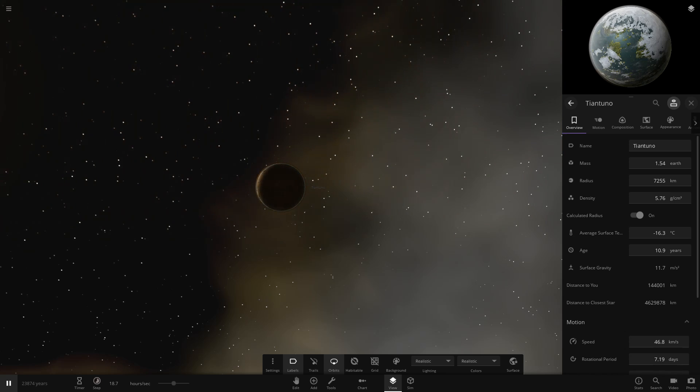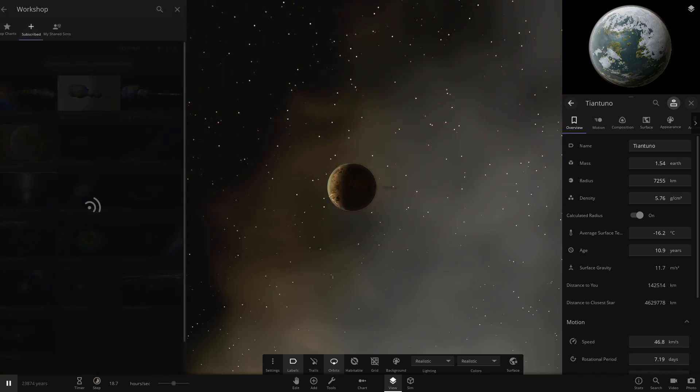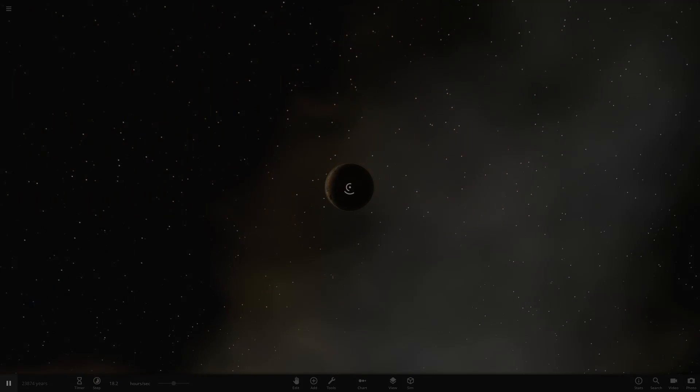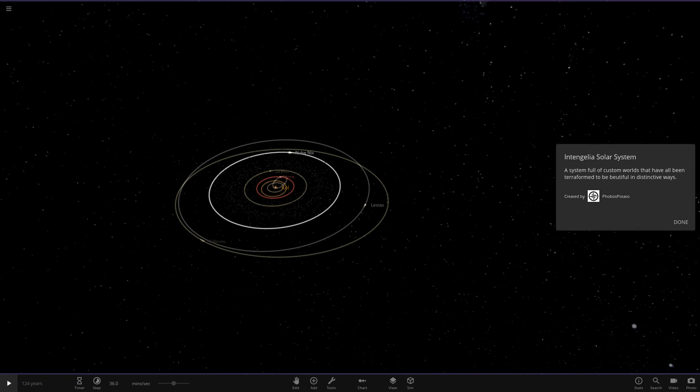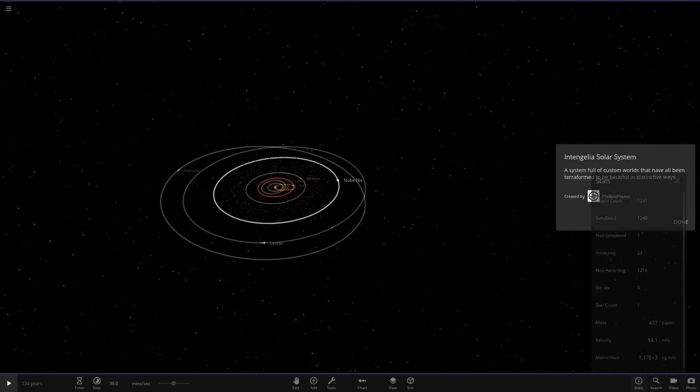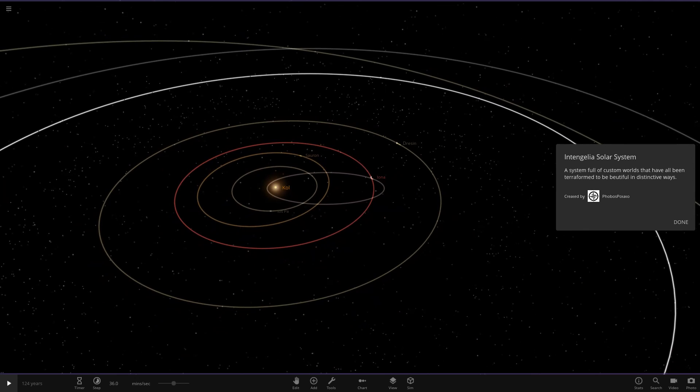Moving on now — I've actually had to skip one which I'll be getting to in a future video. We're hopping two simulations down. This one is by the user Potato, also known as Phobos Potato. It's called the Intergeller Solar System. A system full of custom worlds that have been terraformed to be beautiful in all distinct ways. Object count is about a thousand because we've got all of the asteroids. The star has red dwarf-like stats — nothing too large. Compared to the sun it's a lot bigger, and compared to Jupiter it's a red dwarf star.